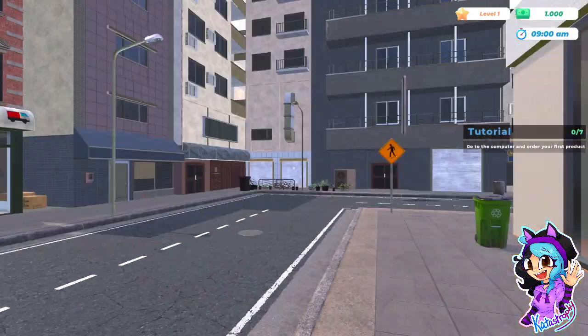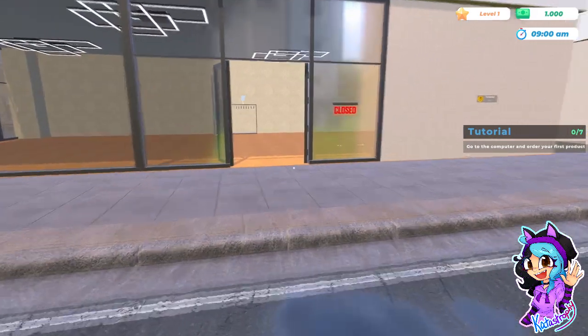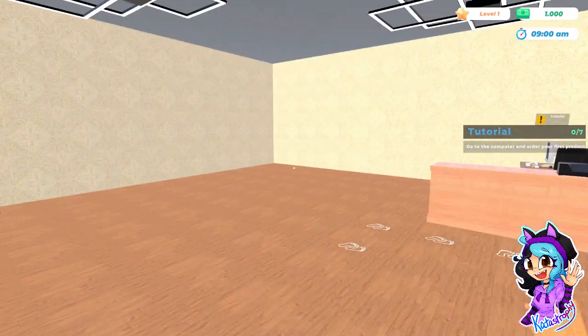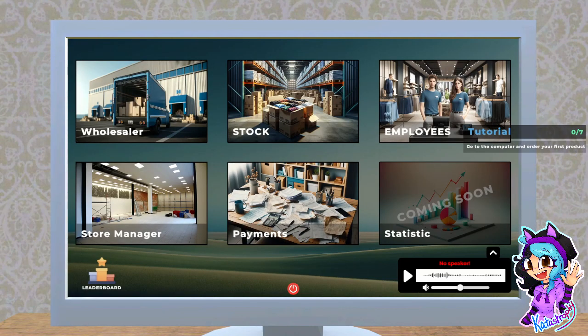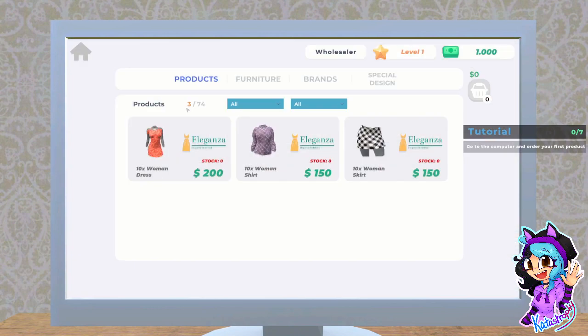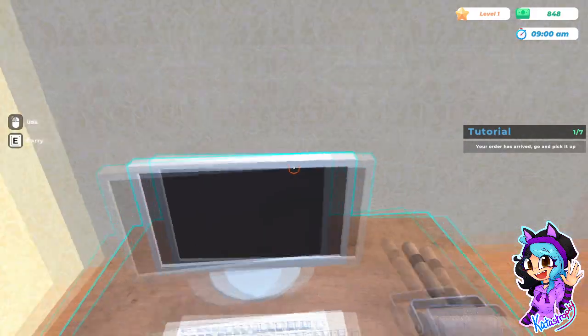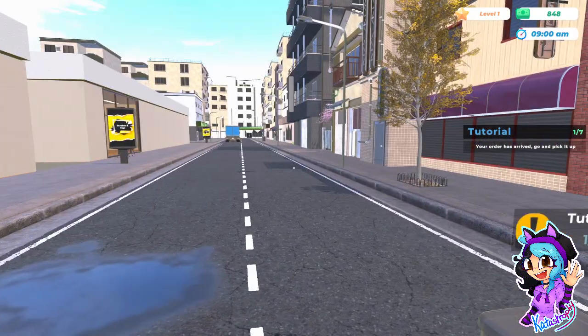Well, I did say I didn't want to go bankrupt. Oh, it's one of these kind of games. What kind of shoes are those — that has a big heavy foot. Okay, tutorial: go to the computer. Do I get a choice or am I going to be told what's mine? A wholesaler, I'm guessing — let's go with the skies, I like this. Get the order — order your first product. Your order has arrived, go and pick it up. This is not where you leave products, good sir.